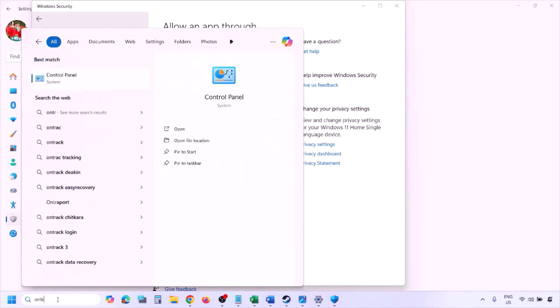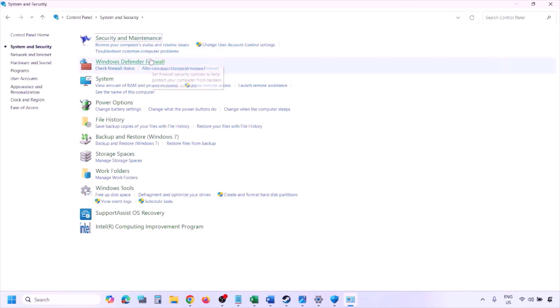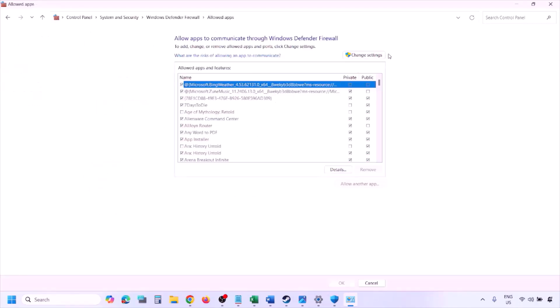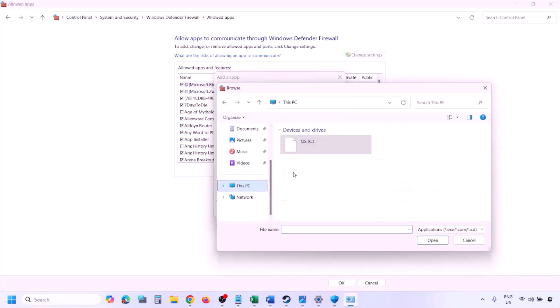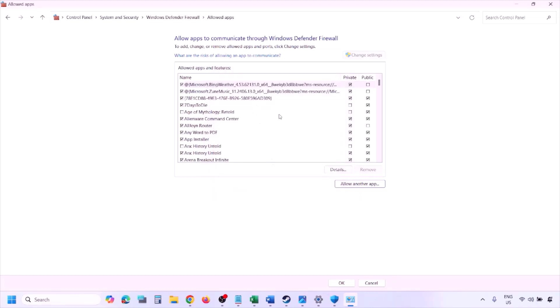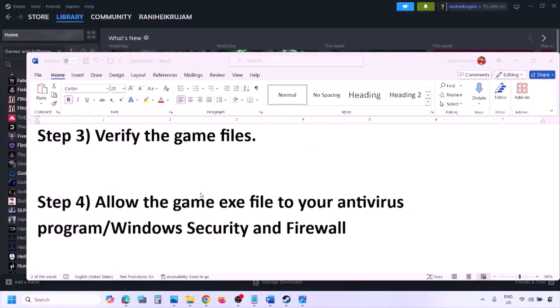You can do the same in Windows Firewall. Type Control Panel in the Windows search box, go to System and Security, Windows Defender Firewall, click Allow an App or Feature Through Windows Defender Firewall, click Change Settings, then Allow Another App. Browse to the game installation folder, select the game EXE file, click Open, then click Add. Once added, click OK and launch the game.